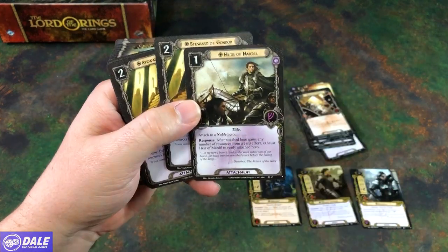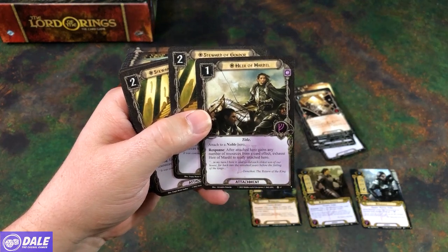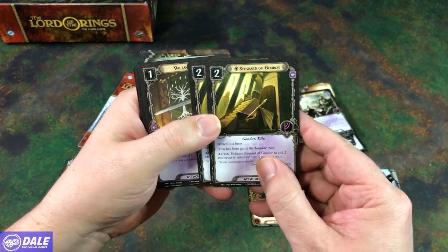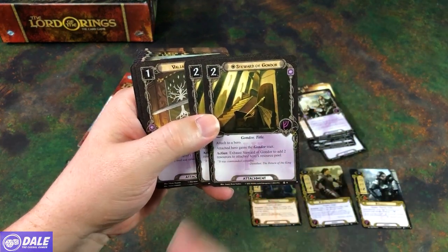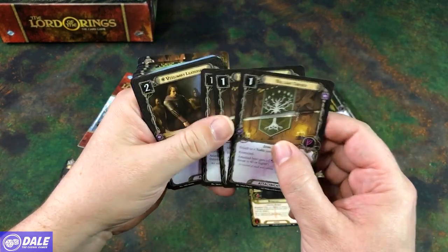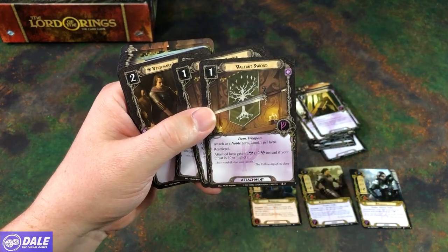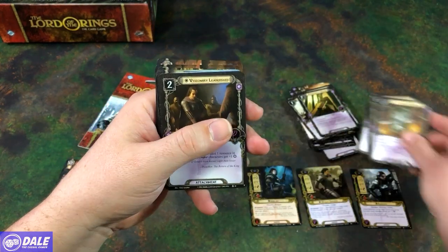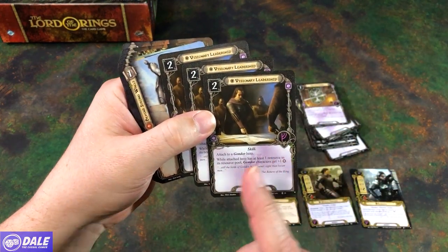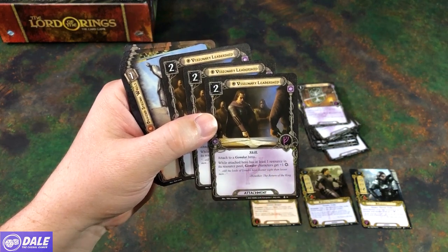Got the heir Mardil — for attached hero, whenever it gains any number of resources from a card effect, exhaust it to ready the attached hero. Then two Stewards of Gondor — exhaust to add two resources to attached hero's resource pool. Two or three Valiant Swords attached to a hero to get plus one attack, plus two if our threat is 40 or higher. Three Visionary Leaderships — attached to a Gondor hero; while attached hero has at least one resource in its resource pool, it gets plus one willpower.